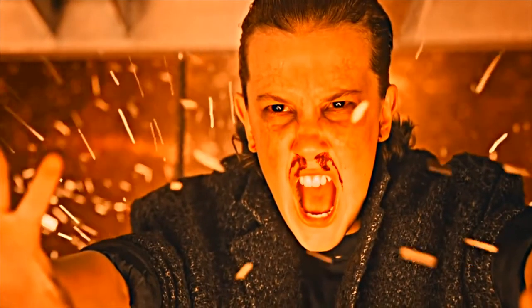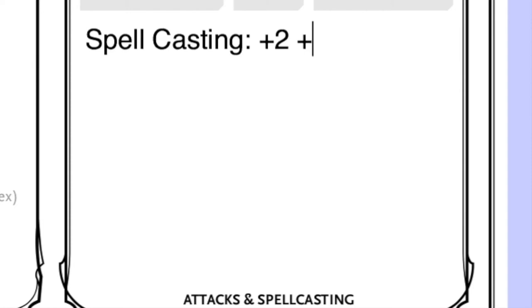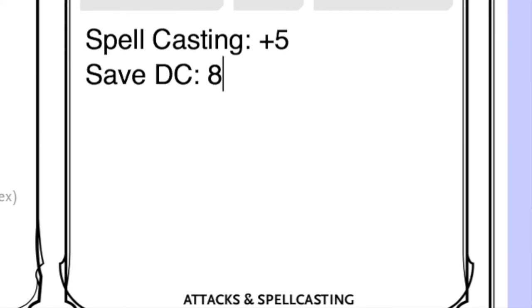For the two spells I went ahead and chose Hex and Dissonant Whispers, which is a bonus spell unlocked by choosing the Great Old One's boon. Casting your spells in D&D 5th edition is interesting — you have the option of setting a save DC in case someone tries to defend against one of your spells, and you also have your standard spell modifier. You're going to get a +2 for your proficiency bonus at level one plus your charisma modifier — in this case +3 — giving us a total of +5. Your save DC is also going to be 8 plus proficiency plus charisma modifier, in this case 13. A lot of numbers I know, but you'll definitely get the hang of it and this will be a fantastic character to play as.